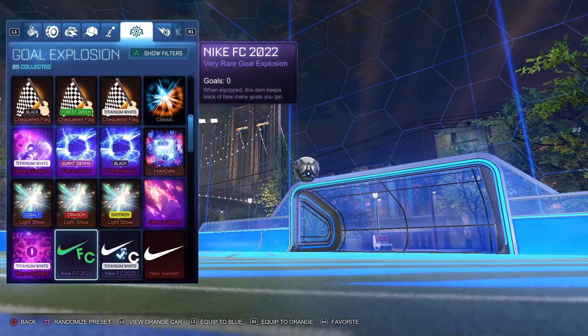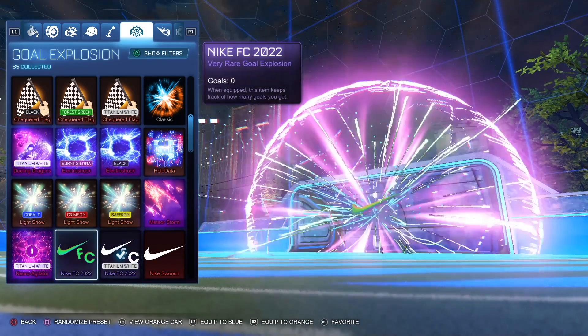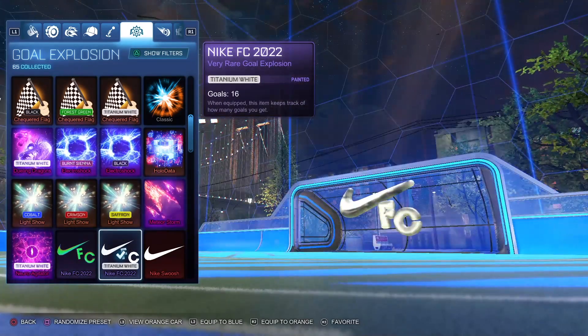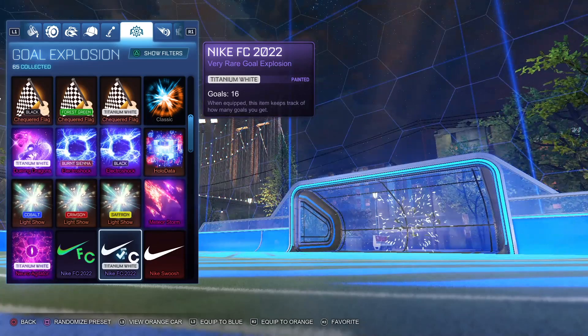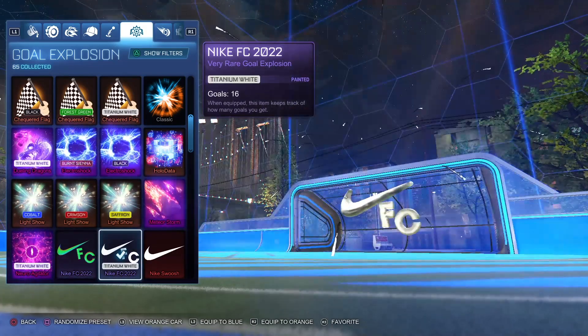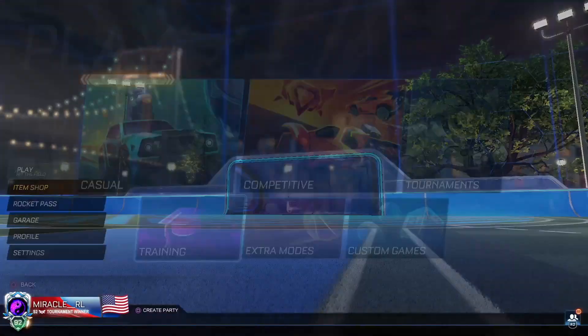I did a video on that too, so if you haven't seen it I highly recommend going and checking that one out. But this one just looks so cool. Just like the other Nike FC Gold Explosion, it has those little streams of light — kind of like streamers — come out, except they look so much cooler since they're kind of white and black. Then the balloons inflate until they're full and then explode, and I love the concept of this Gold Explosion.